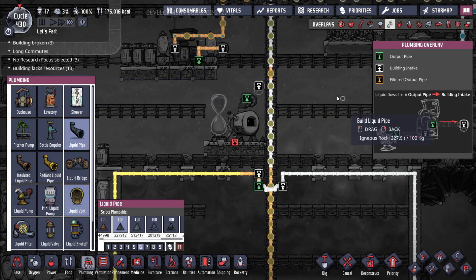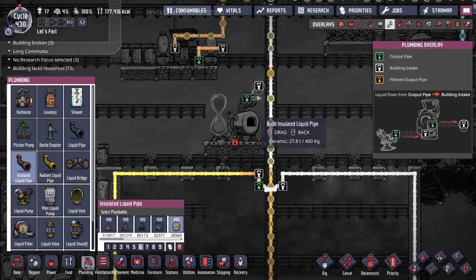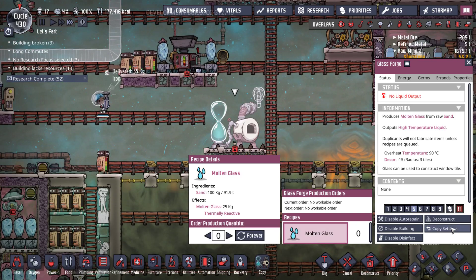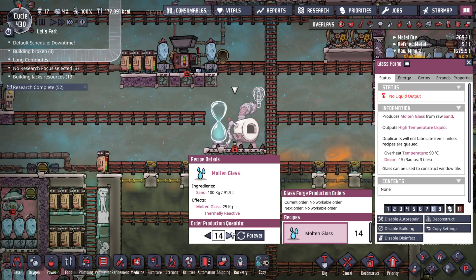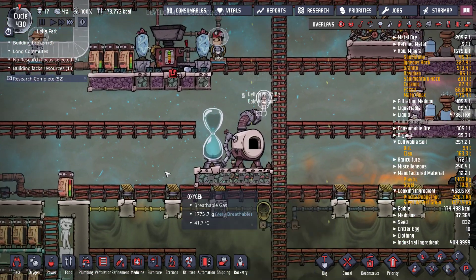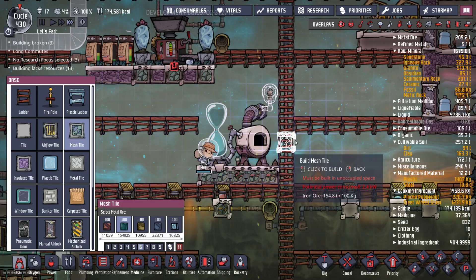Just put it there. Get an insulated pipe, just in case that's important. We're going to do that, and then we're going to make a ton of glass. We just need sand, which we have a lot of. Not sure how long we can run this — what's the heat like? Do we need a Wheezwort here? I haven't really worked with this glass forge too much. We can throw a Wheezwort in here, and we might want to anyway.